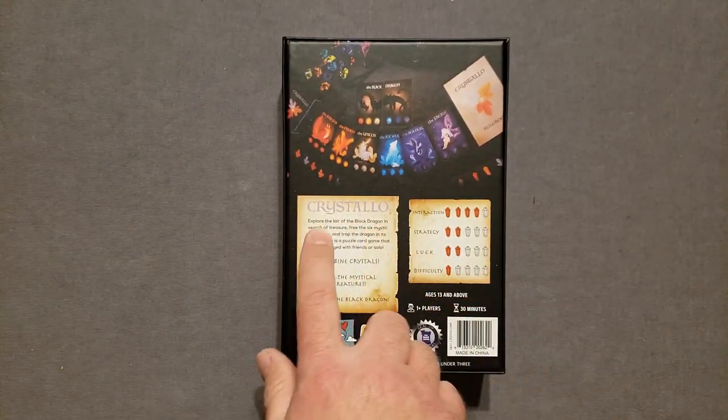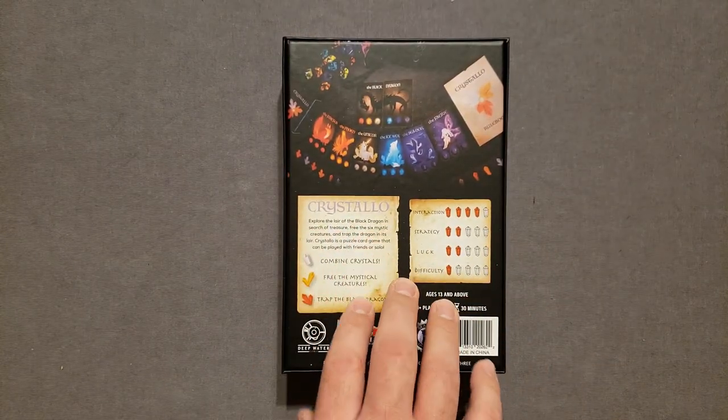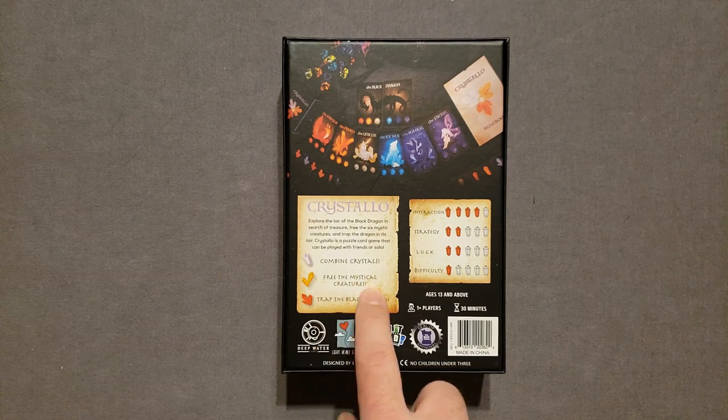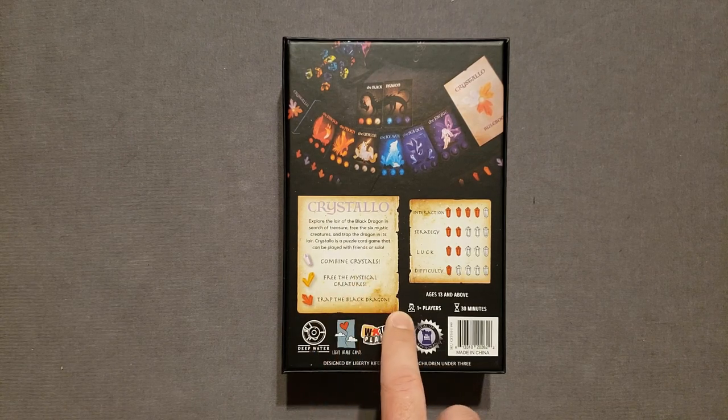In Cristallo, you explore the lair of the black dragon in search of treasure, free the six mystic creatures, and trap the dragon in its lair. Cristallo is a puzzle card game that can be played with friends or solo. You combine crystals, free the mystical creature, and trap the black dragon.